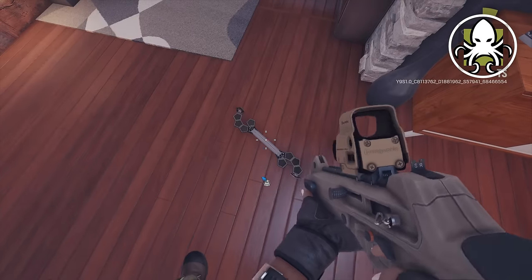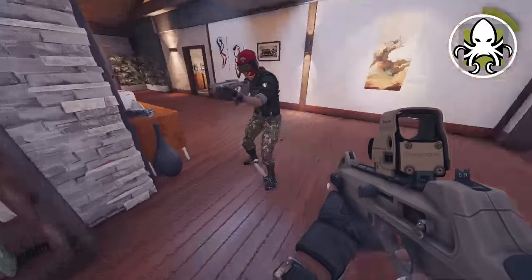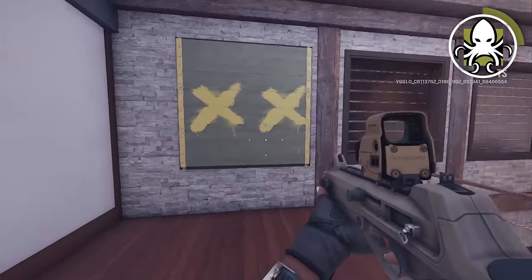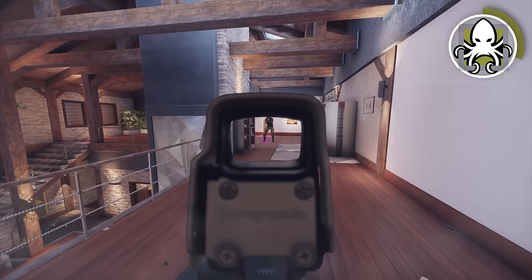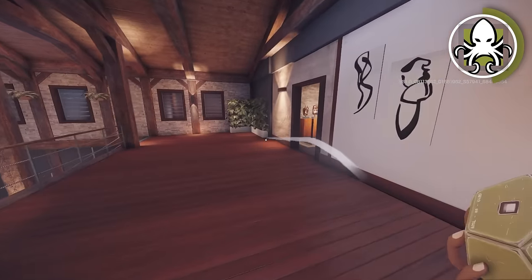The next operator is Alibi. The mistake that I see Alibi players making is putting Alibi clones in the open. If someone's on this window, they can easily just shoot the feet of that Alibi clone, so make sure that if you're putting an Alibi clone anywhere, the feet of that clone are covered.